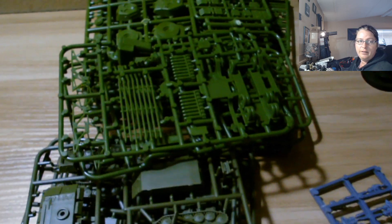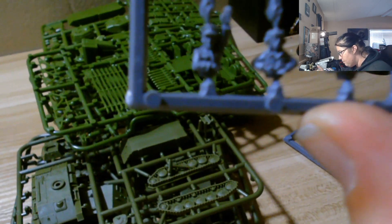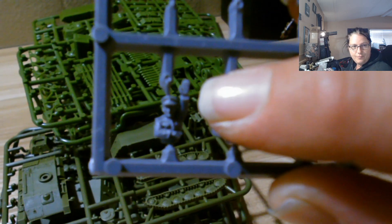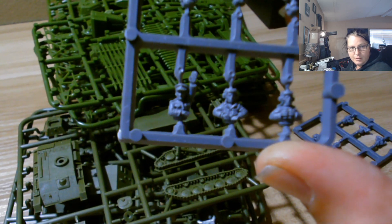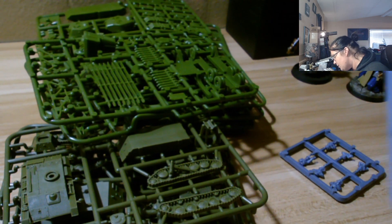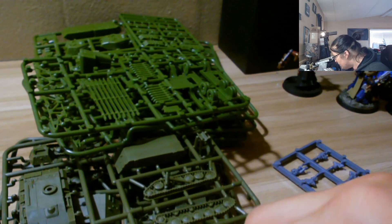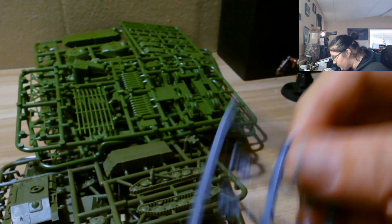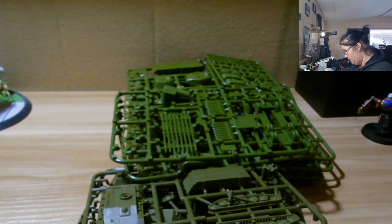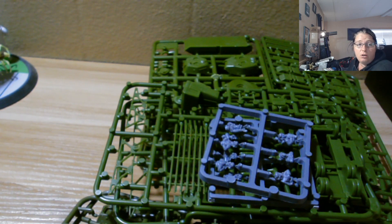So there are four T-34s, one that goes in the top configuration, and two rocket launchers — a total of ten tanks. You also get little half-body commanders that sit up in the turret hatches. One guy looks like he's waving. There's a commander with a different hat, and some radio operators — twelve figures total for the tank crews.